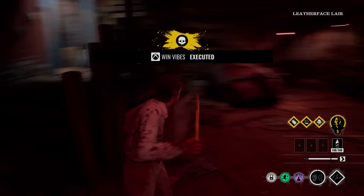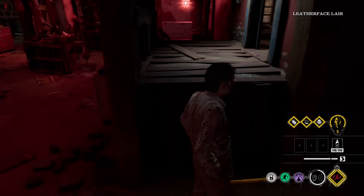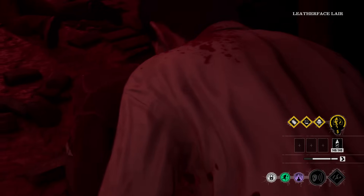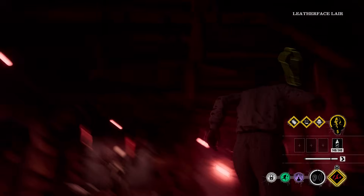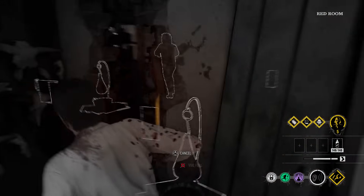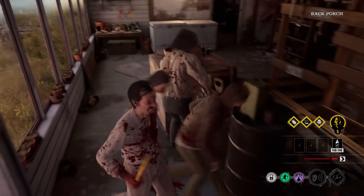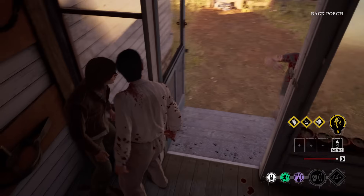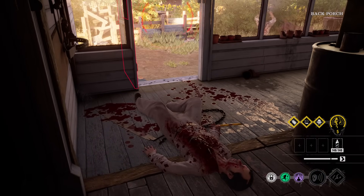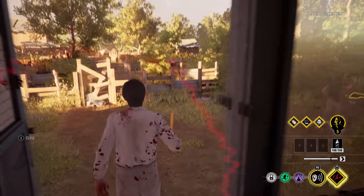Wait, was that Leland in the basement? You think you're slick? Where is he? What up, boy? He's got Grandpa. My gold pencil. All right, Leland, where are you going? He's going upstairs. Is he going to try and stab Grandpa? I'm going to be waiting right here. He's going outside. Boom. I got him trapped. Get him, Leatherface. It's a GG. GG. Well played, Leland. Well played.